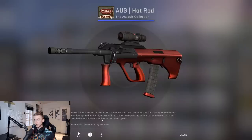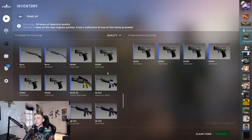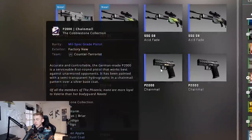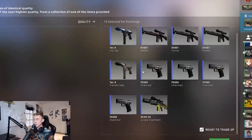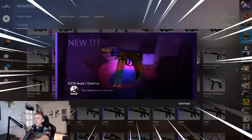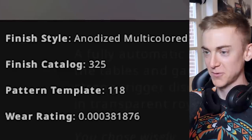Let's have a look at the float of our hot rod - not bad, 0.003. Moving one class up to the mil-spec trade-ups, obviously hoping to get the chalice or the hand cannon. These are going to have to be two times 40% because I don't have enough chain mails for any more. All of our crazy low float items in here - 40%, let's go. Second trade-up: 40% cobblestone collection factory new - chalice or hand cannon, boom, yes! Let's have a quick look at the float of this chalice - oh, look at that float.